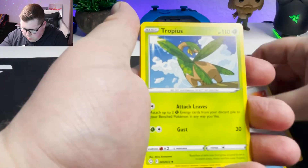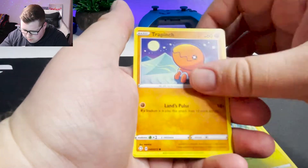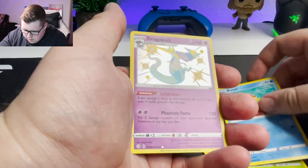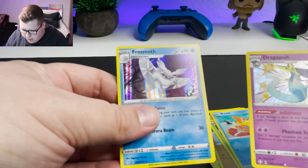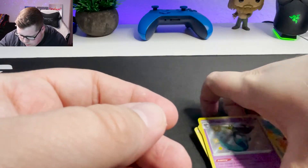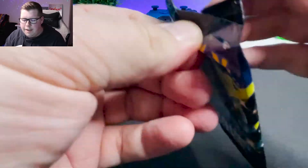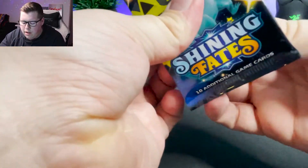Floatzel, Gym Trainer, a Shinx. Oh, look at that — we got a Holographic Dragapult and a Frostmoth Holographic as well! Cool. Once again, I have no idea the value of these cards, so if any of them are worth a significant amount of money, I will pop it up on the screen.